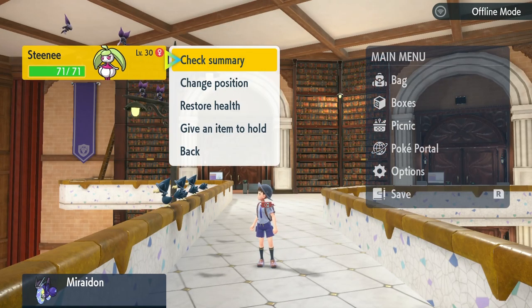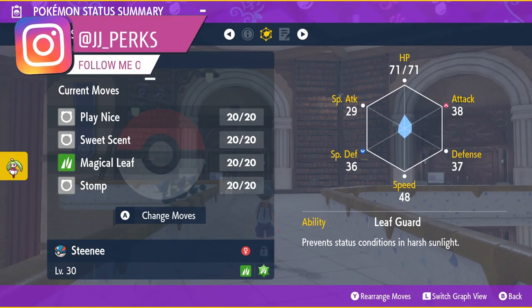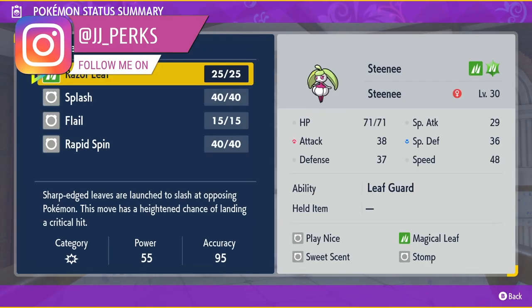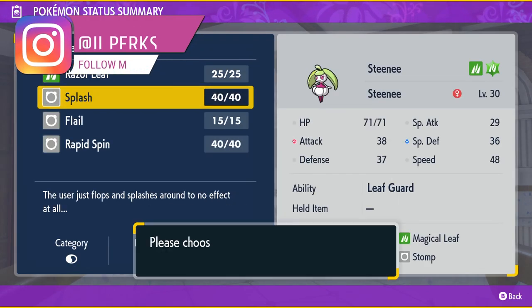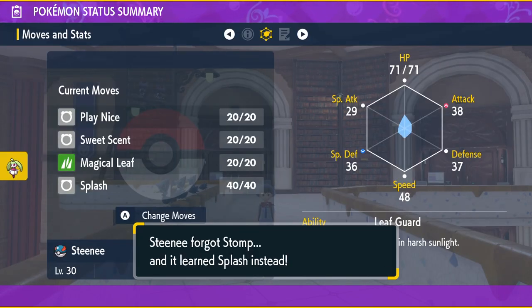To evolve Steenie into Serena on Pokemon Scarlet and Violet, we're going to need to make sure our Steenie knows the move Stomp. I caught my Steenie at level 30 and it can learn Stomp at level 28, and the Steenie I caught already knows Stomp.